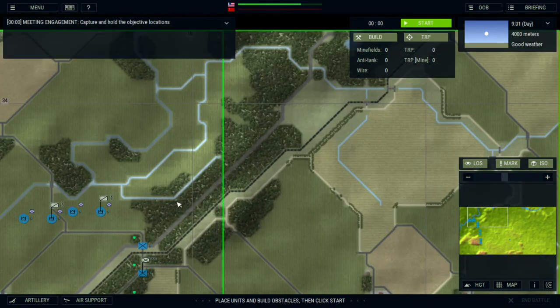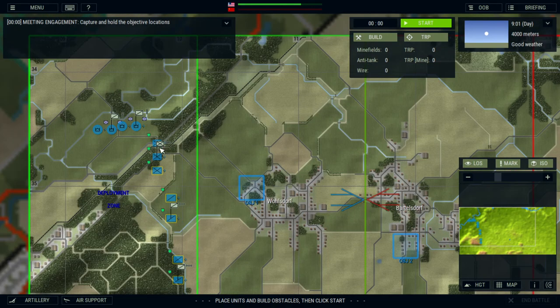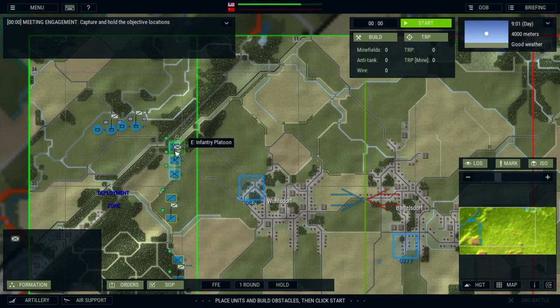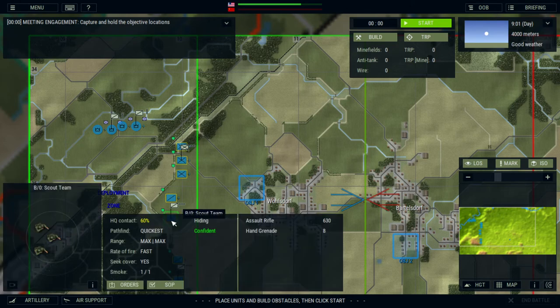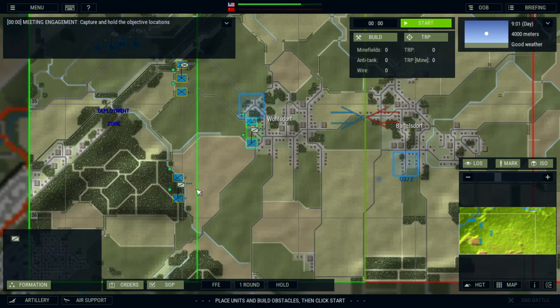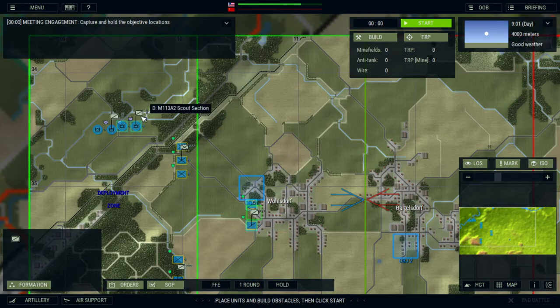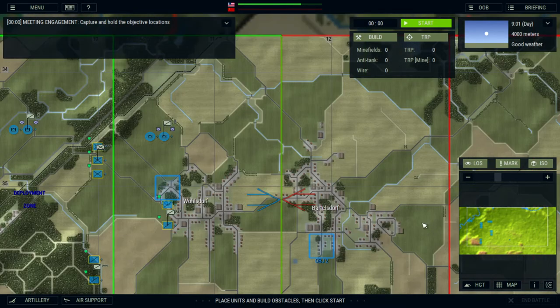Alright, so recon units. Recon units will normally start, if allowed, further in front of your deployment area. So here we have an infantry platoon — see how they can't cross that line? It's because they're not recon units. Here you have a dismounted recon unit; they can cross the line, as well as mounted recon units. If I can find him right here, our mounted scout section — they're allowed to cross that line to do forward observation.